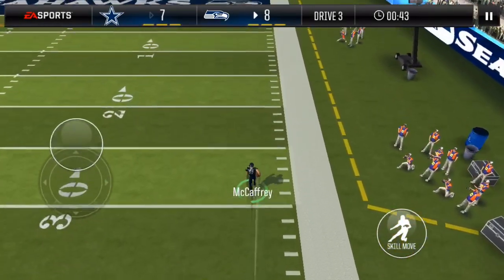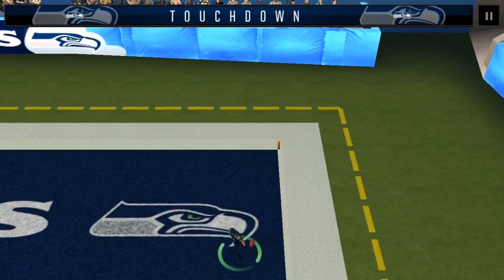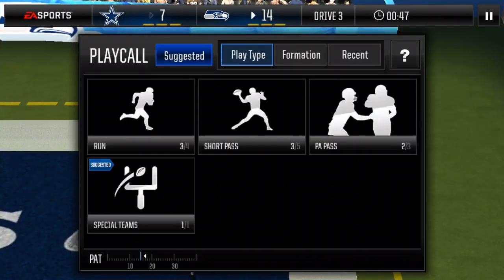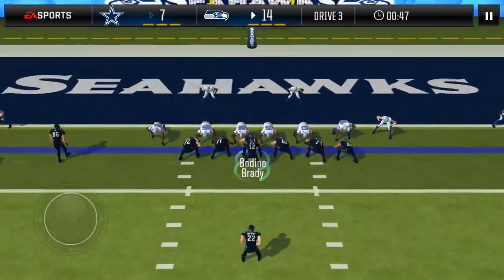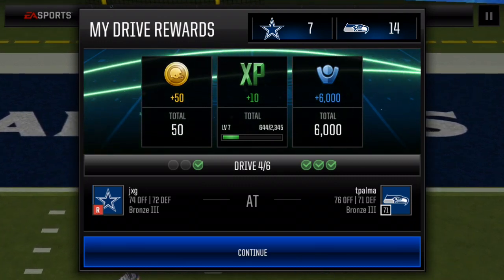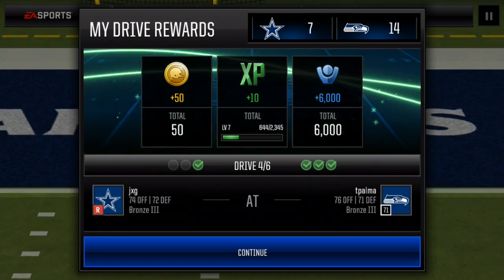Basically, as long as your guy has a decent speed, nobody's catching up to him, because he burned both defenders. Yeah, so this is the most overpowered play in Madden Mobile 18 so far. Leave some suggestions in the comments, make sure you like, share, and subscribe, and comment what I should do next. See you guys in the next one — peace out.